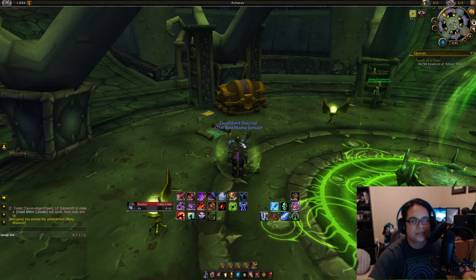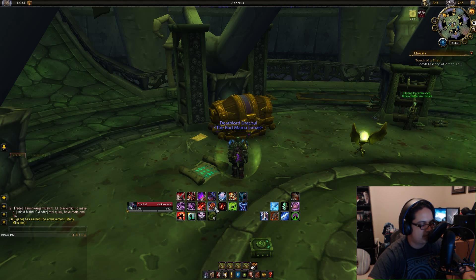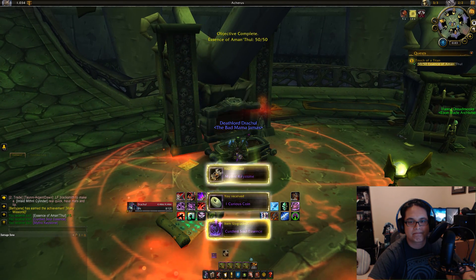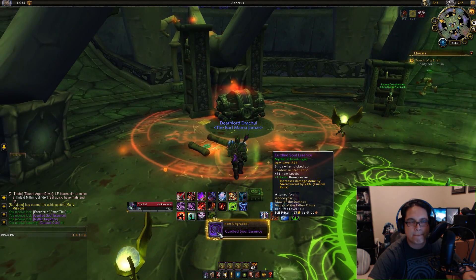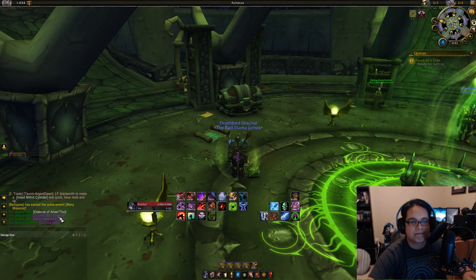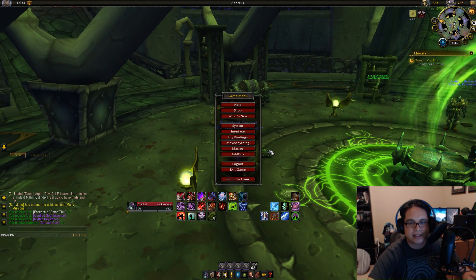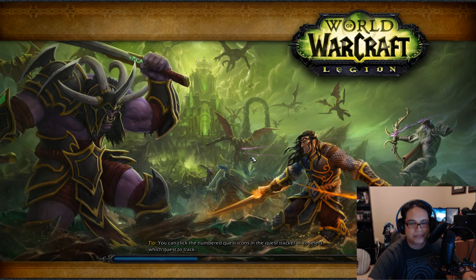We're gonna see what's up first. Let's open this box! 875 shadow relic — it's good. Arcway key... not so good. Teaming necrotic, I'm not looking forward to that.